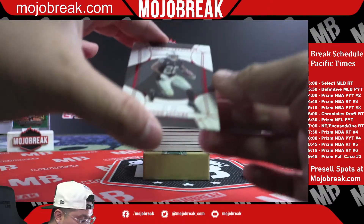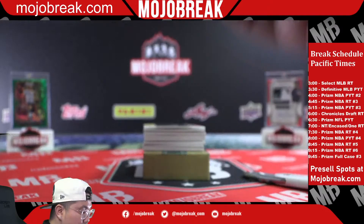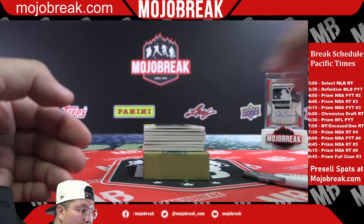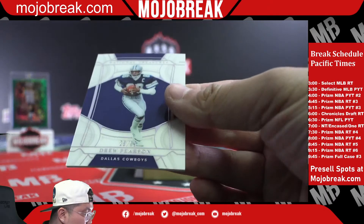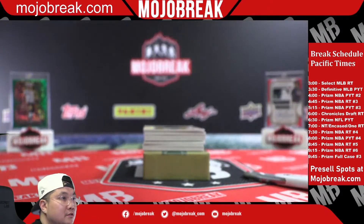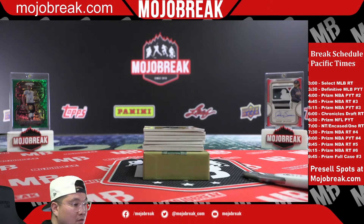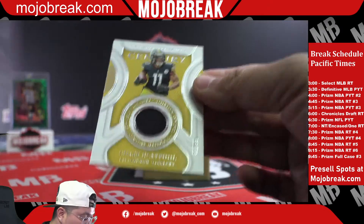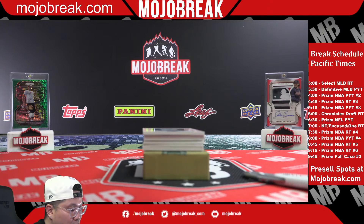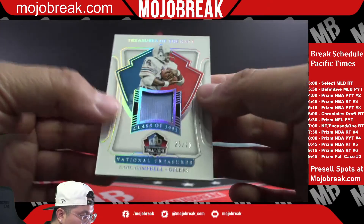Here we go — two out of 28, red parallel acetate base card, Josh Jacobs, number two, jersey number, Josh Jacobs for the Raiders. That lone star design is sick — reminds me of the star swatch from Flawless. 28-99 Drew Pearson for the Cowboys, base card. Jersey of Chase Claypool for the Steelers, 46 of 99, Pittsburgh. Earl Campbell, class of 1991 Hall of Fame jersey, 25 out of 25.